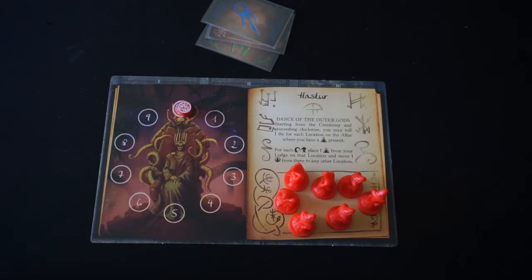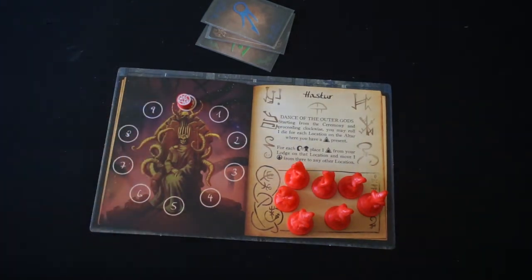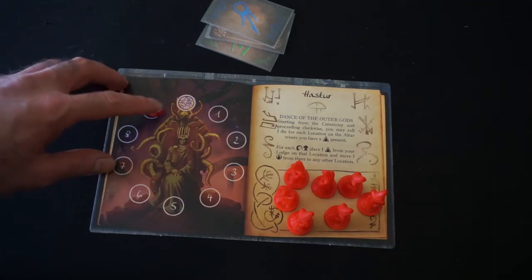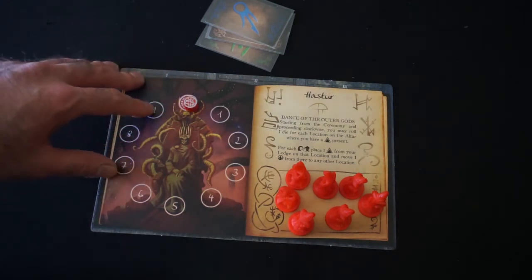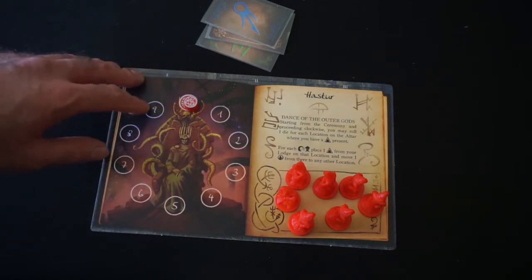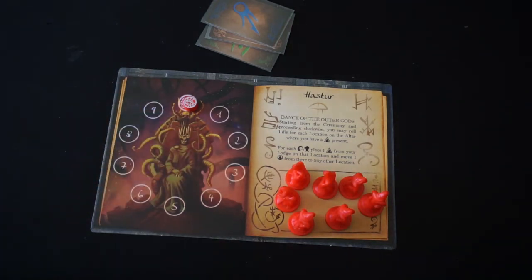The god we're trying to summon today is the King in Yellow, Hastur. I'm doing everything in red today. I know it's a slight thematic fail to not do everything with Hastur in yellow, but red is my favorite color and I'm playing a solo game. I'm starting off with my summoning track at zero. Our goal to win is to move the track clockwise, while Elder Signs we gain will be moving counterclockwise, starting from nine. If Elder Signs go all the way around, our Elder God is sealed away and we lose.